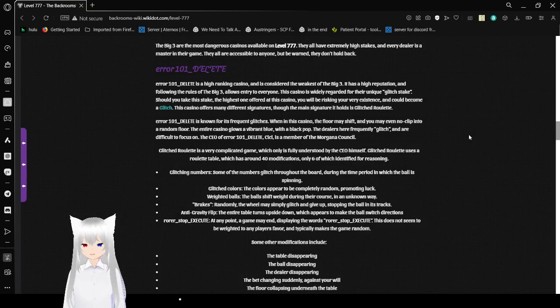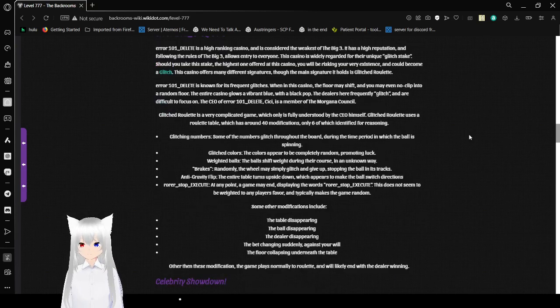The casino offers many signatures, though the main one it holds is Glitch Roulette. Error 101 is known for its frequent glitches — when in this casino, the floor may shift and you may even be teleported to a random floor. The entire casino glows a vibrant blue with a black backdrop. The dealers here frequently glitch and are difficult to focus on. The CEO of Error 101_delete, CC, is a member of the Morgana Council. Glitch Roulette is a very complicated game only fully understood by the CEO himself, using a roulette table with around 40 modifications, only 6 of which are identified.